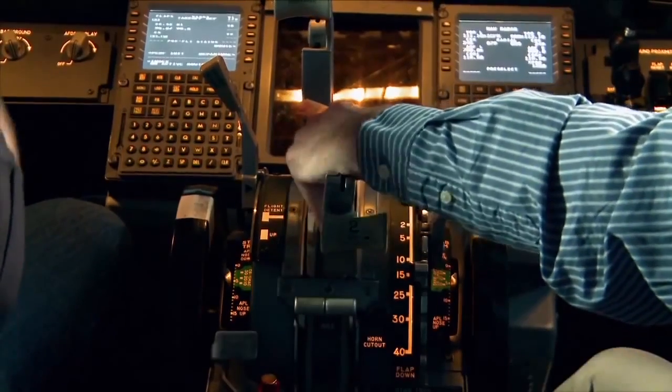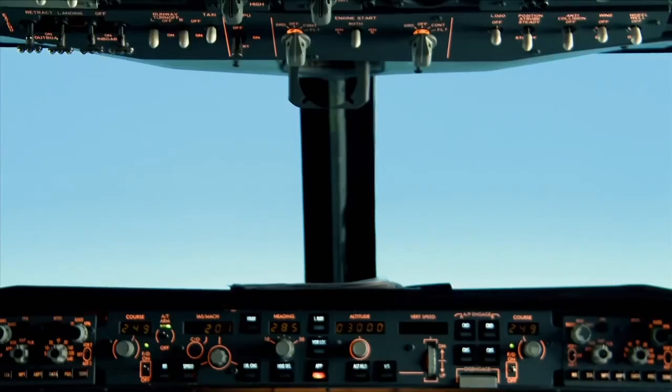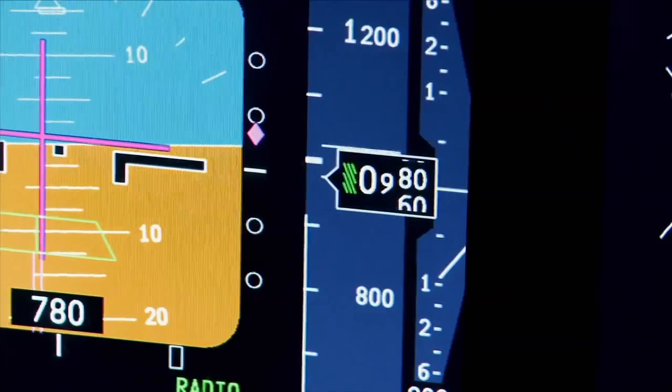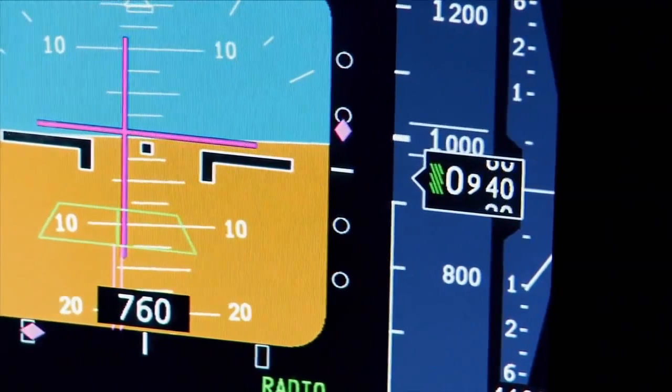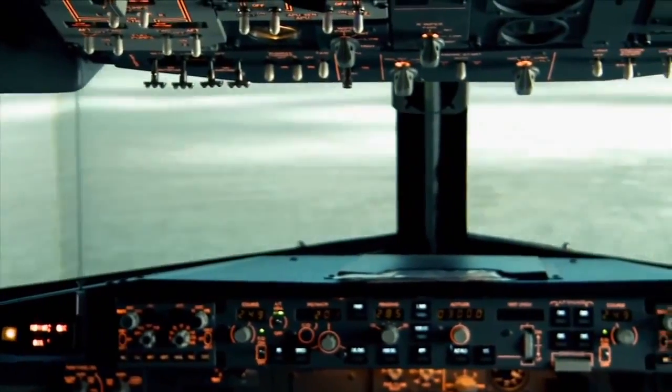It looks like if I keep this up, I'm going to be short of the runway. Slauko gives me a little bit of power, but adding power has pushed me further off course and I'm still descending too quickly. I am very low to the ground. I think I've lost my runway. You have. There's the ground. Well, we're on the ground — just not on the runway.